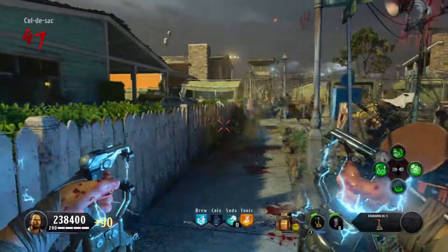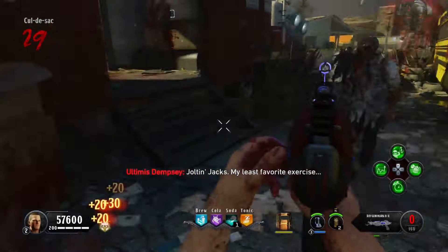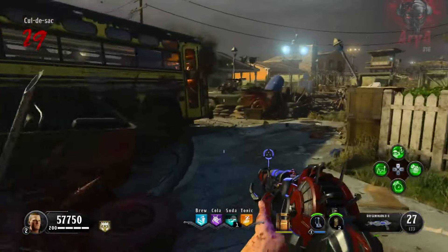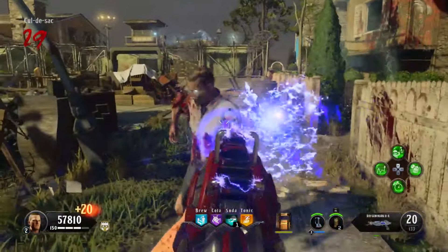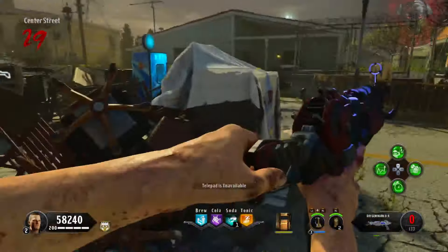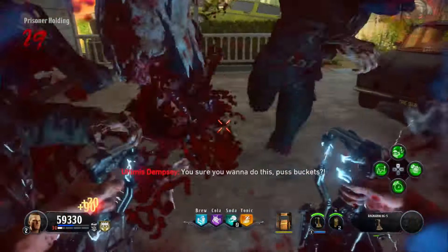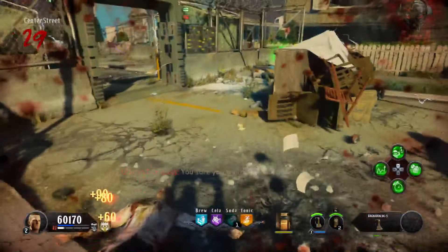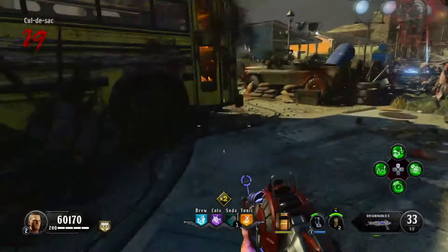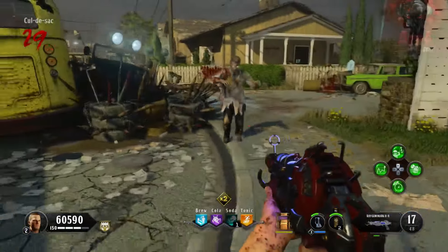If you get surrounded by a bunch of zombies it's probably not going to save you, but for getting that one annoying zombie out of your way quickly, the blue Ray Gun will do the trick. It's pretty good for training but even better for camping — though I haven't seen people camp in this map yet because the jolting jacks will shoot electric projectiles at you and can down you if you stay in one place too long.